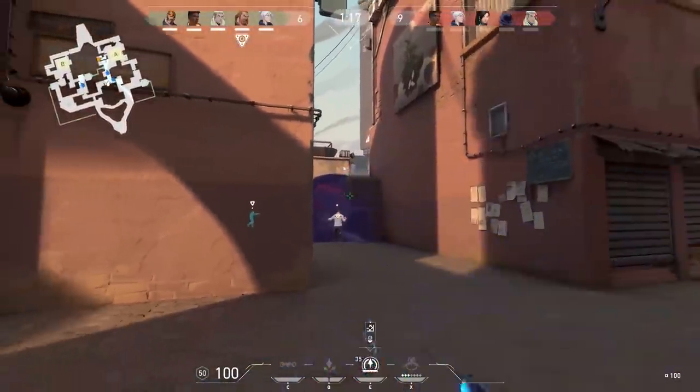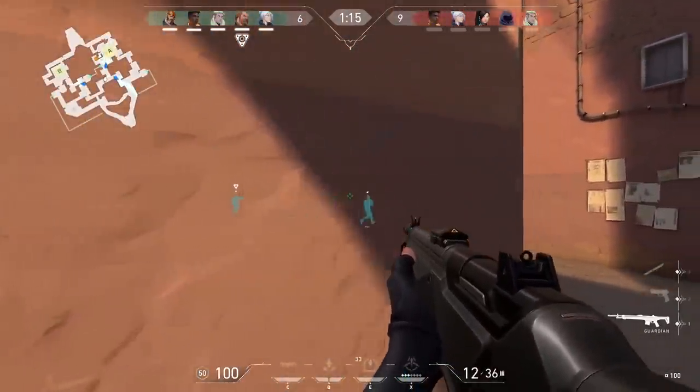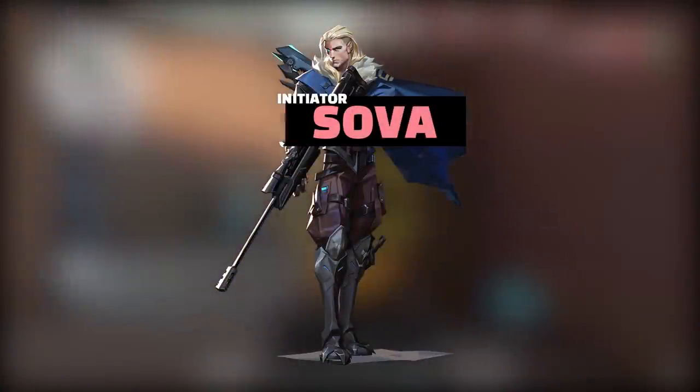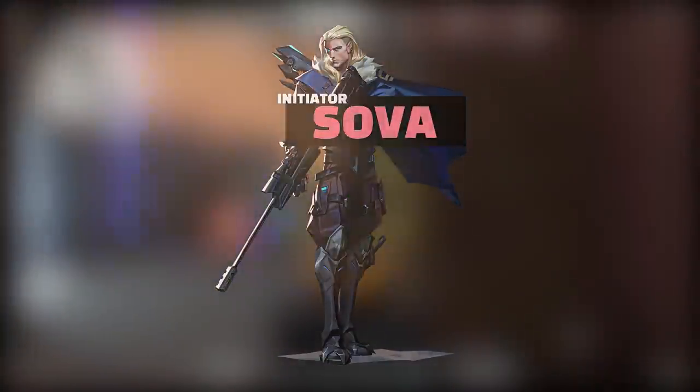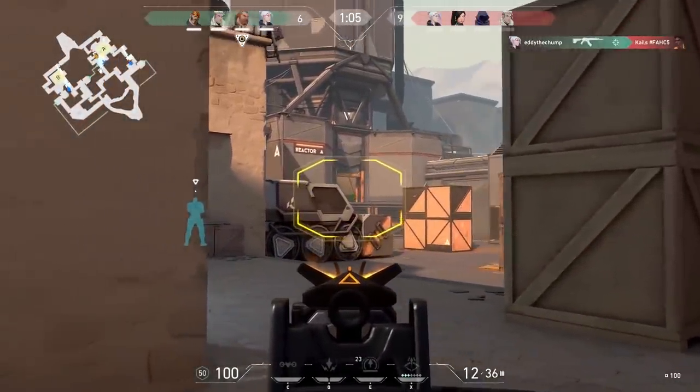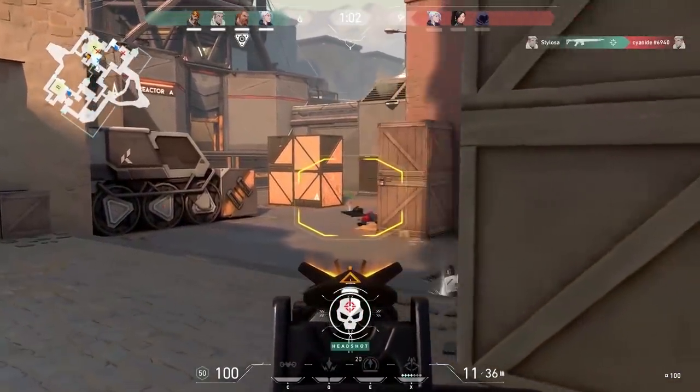Next up, we've got Sova. Sova is an initiator. If you're a fan of Hanzo, you're going to like Sova — he's basically a Russian Hanzo. He has a bunch of abilities that reveal the location of enemy players, which in a tactical shooter is incredibly strong.